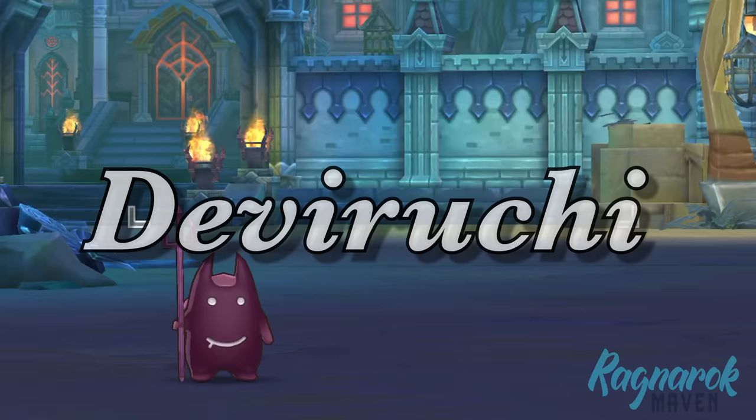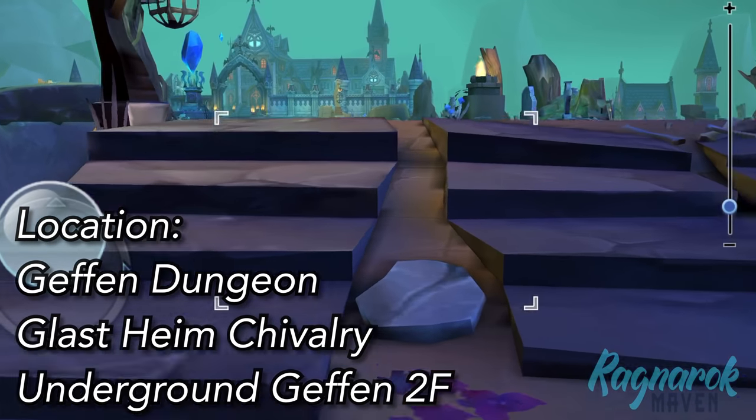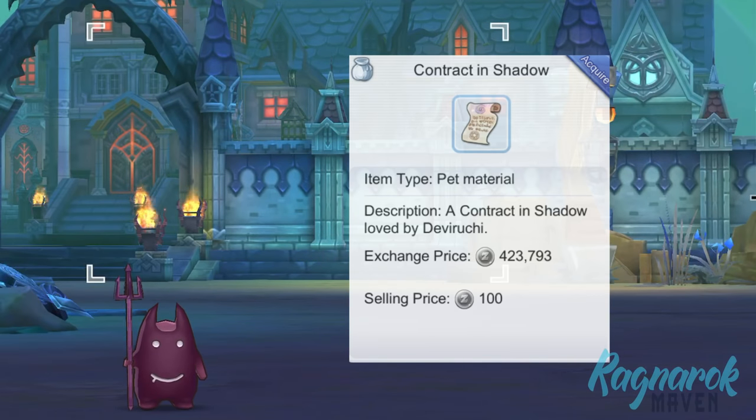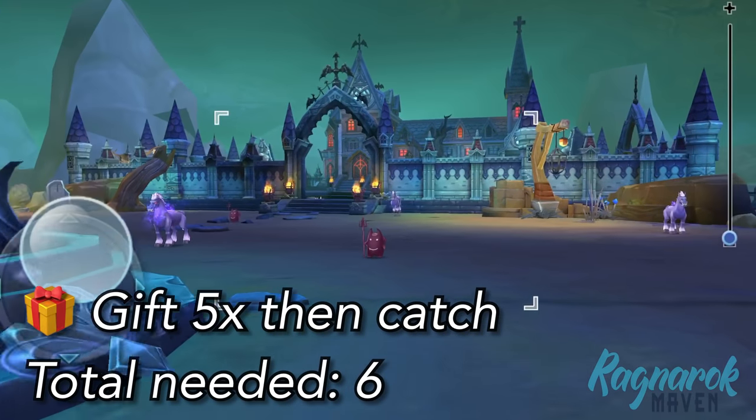Next, we have the Deviruchi. This can be found in the Geffen Dungeon, Niklasheim Trivialry, and the underground Geffen second floor. We would need the Contract in Shadow in order to catch this pet. Give it five presents and use one for catching to ensure it'd be captured.